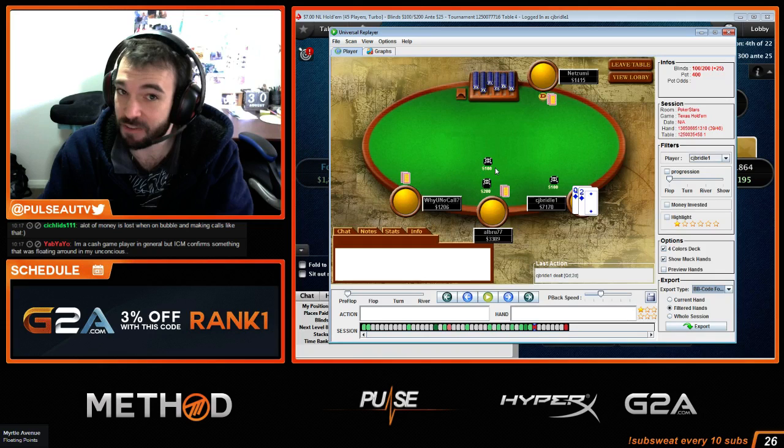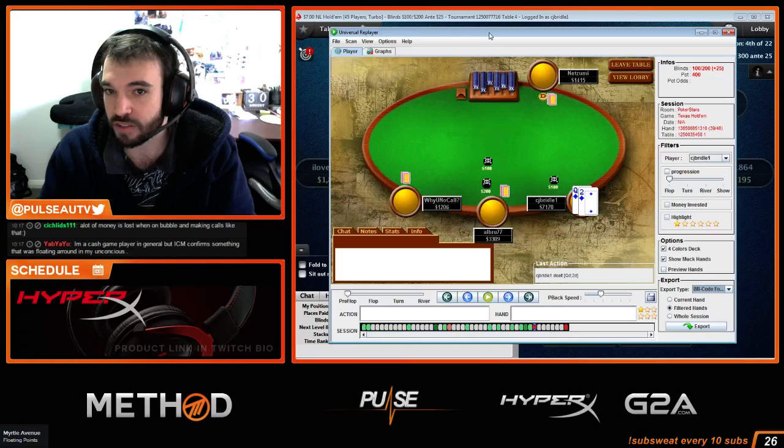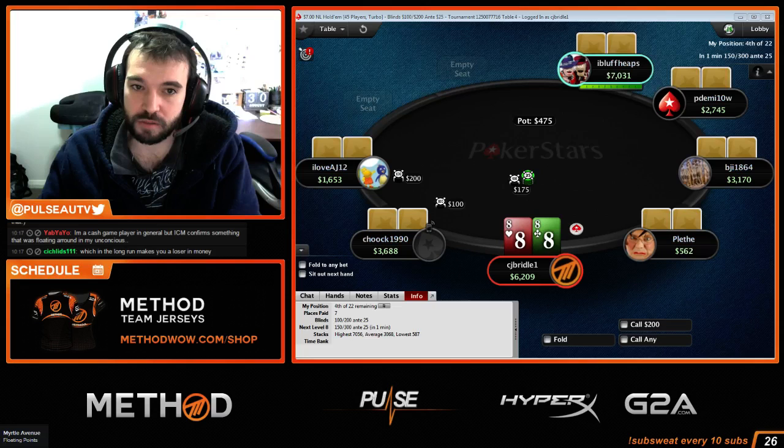Okay, here's the hand. It's a nine-man turbo knockout structure — knockout structure makes it even worse to call Ace-Queen, because by calling and losing he also loses future bounty potential against the short stacks. So it's even worse in a knockout. But even if it wasn't a knockout, it's still bad. I'm going to prove it to you.